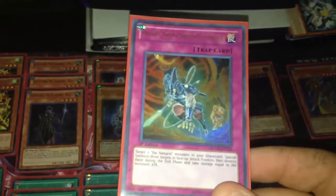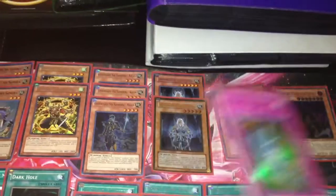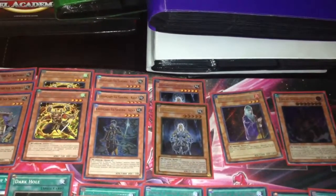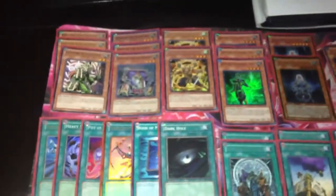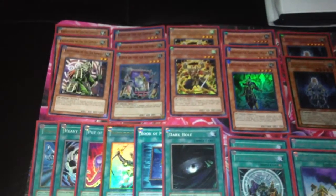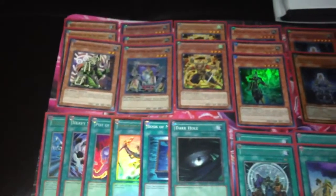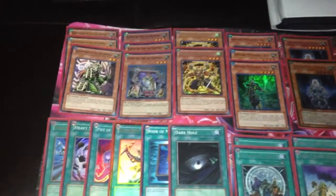Speaking of Shadow, that's another reason I wanted to bump Double-Edged Sword Technique up to 2 — basically to recycle any level 4 monsters. Zanji and Kizan are the only level 4s in this deck, but this will help you recycle them. If I bump it to 2, that'll just continue the spamming. I think Shadow is really going to boost Samurais all the way back up to tier 1. They've been around tier 2 for a while but have always been a very competitive deck. With Shadow's release, it'll boost them right up to tier 1 like they were a year ago.